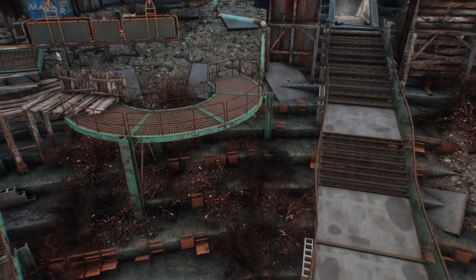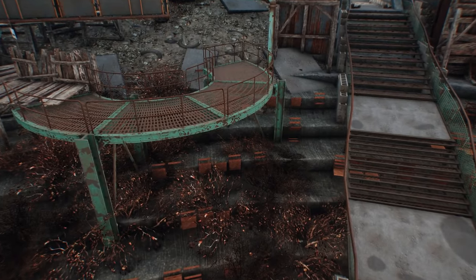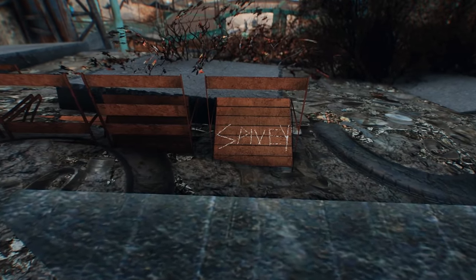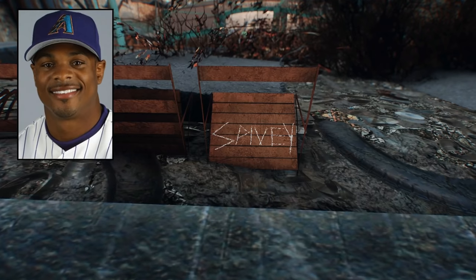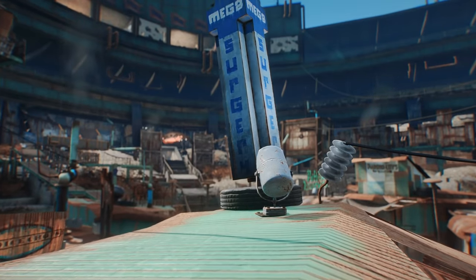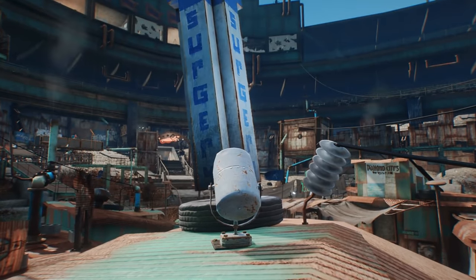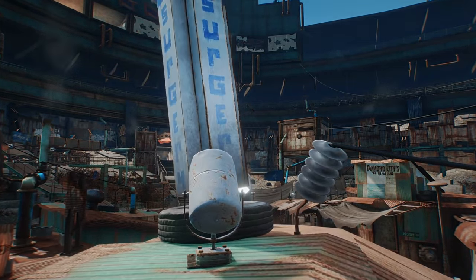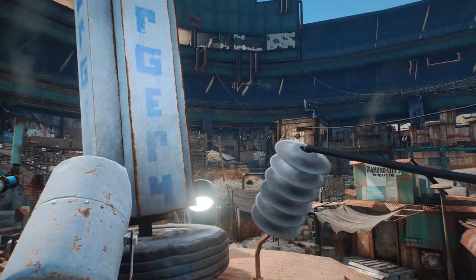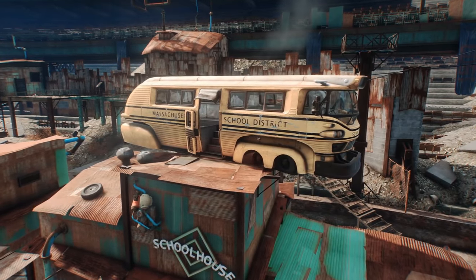Next, within Diamond City, on the outskirts of the settlement towards the bleachers on the southern side, players can find a number of chairs. Carved into the backs of one of them is the word Spivvy — a reference to Junior Spivvy, a former second baseman who played for the Boston Red Sox up until 2008. Diamond City is of course based on the real-world Boston Red Sox's home stadium of Fenway Park, so the inclusion here makes quite a bit of sense, especially when you consider that many of Bethesda's own staff are actual Boston natives who likely have a bit of fondness for the team.